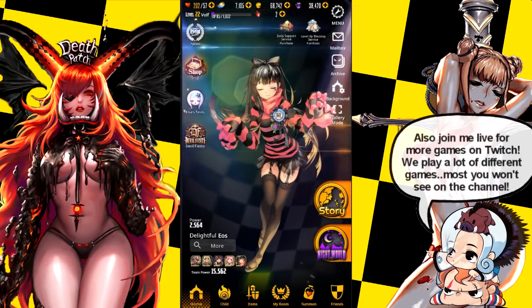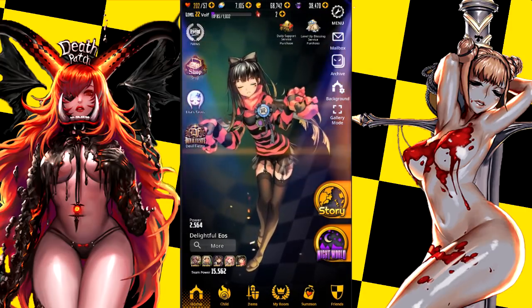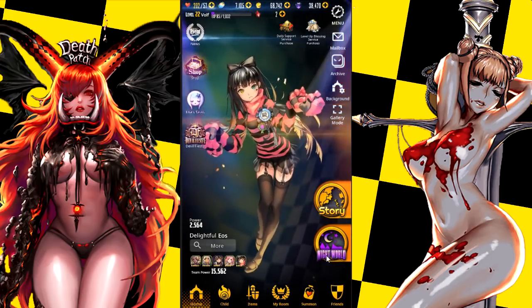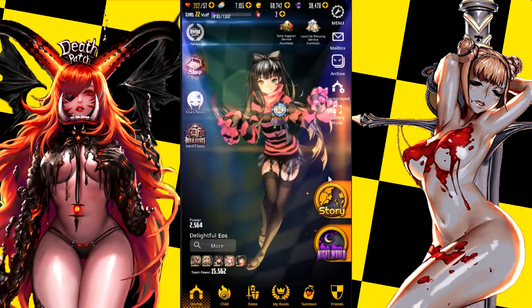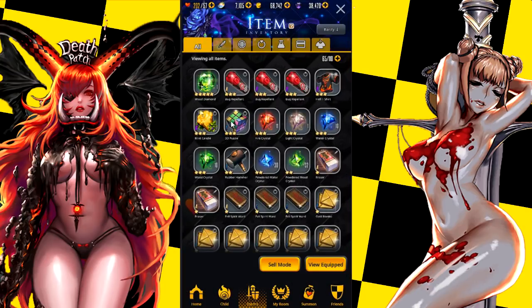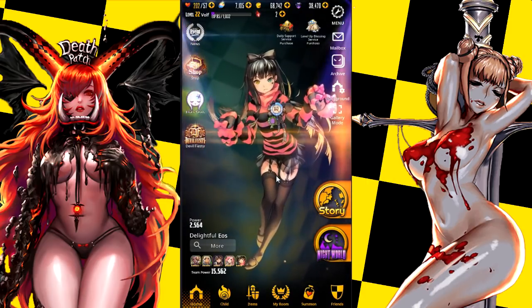Hey guys, what's up, it's Wolf here — one and only — and today we're gonna be playing some more Destiny's Child. Before I get into the little small guide, we're actually missing a lot of features that we've probably seen inside the Korean or Japanese version. Like quite a few — most of them are inside of Night World. The springs aren't here, the actual general store is not here. The gear re-rolling on certain stances is not here either, not yet at least. So yeah, we have quite a few features that are gonna be coming sooner or later that'll help us progress a lot easier.